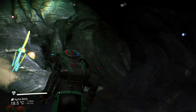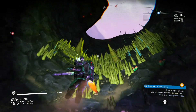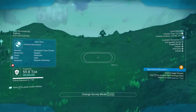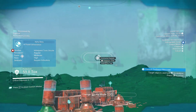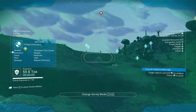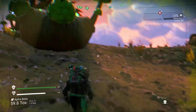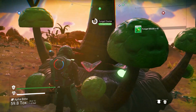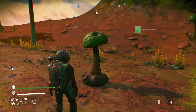So I need chlorine and fungal clusters. I can get fungal clusters here, and I know there's ammonia on this planet. Might as well harvest them all — this will get me to the next portion of the agricultural terminal quest.